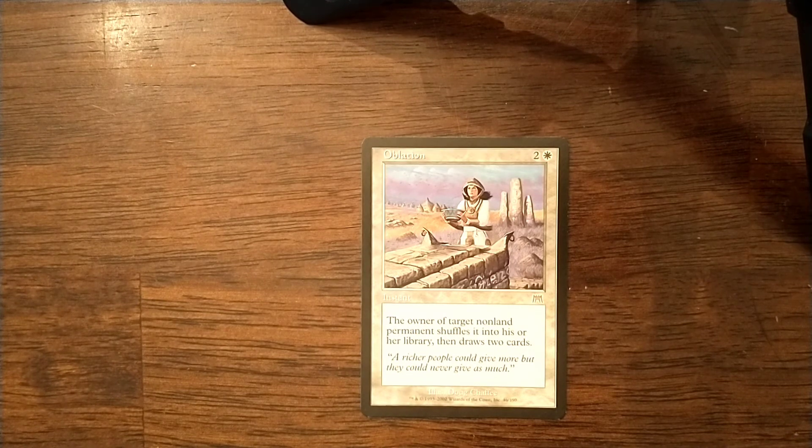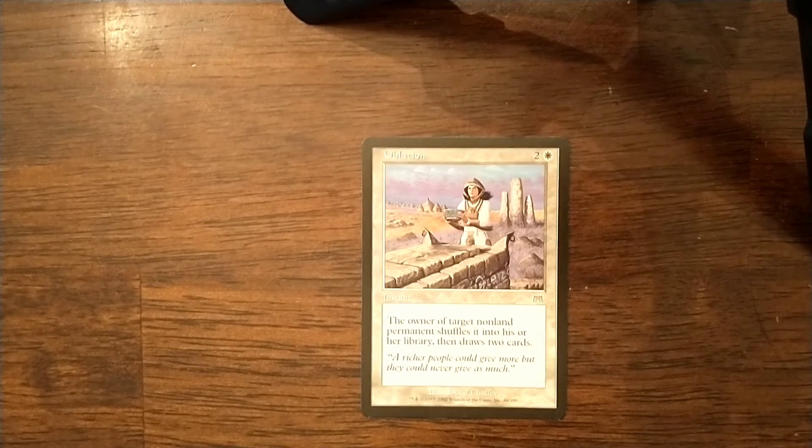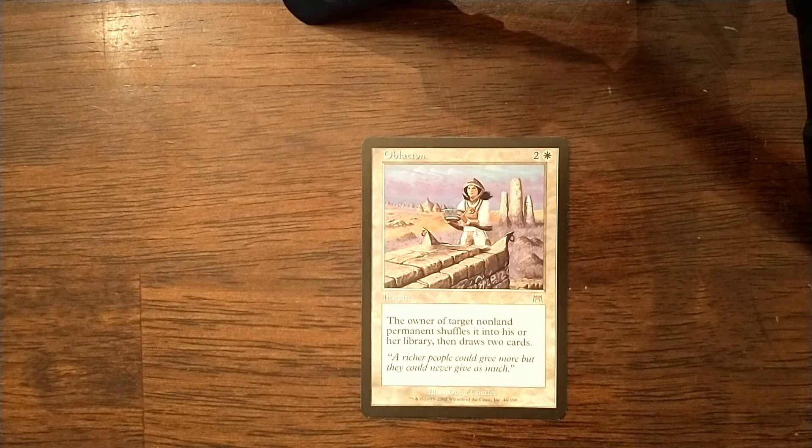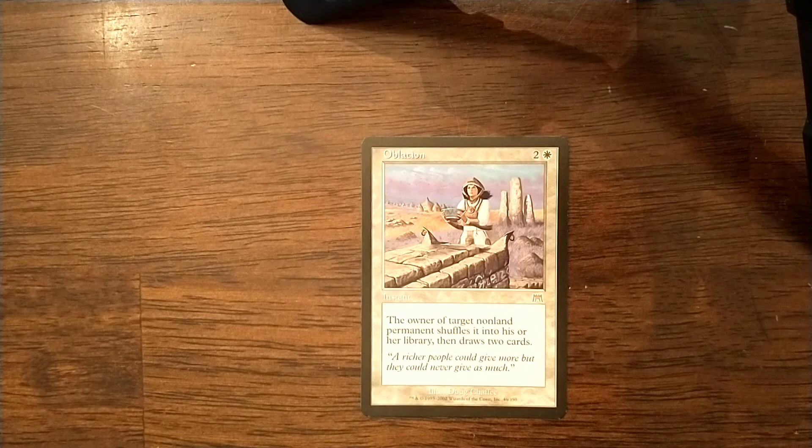The last one is a white staple in my decks — I pretty much put Oblation in every white deck that's either mono white or two-color white. Oblation is like a Chaos Warp in a pinch, or you can protect your own creature, shuffle it back into your own deck, and then draw two cards from it. It's instant speed. Everything about this card is great — it's a very good white option for doing something that white doesn't normally do. I think Oblation is great and I can't recommend it enough.